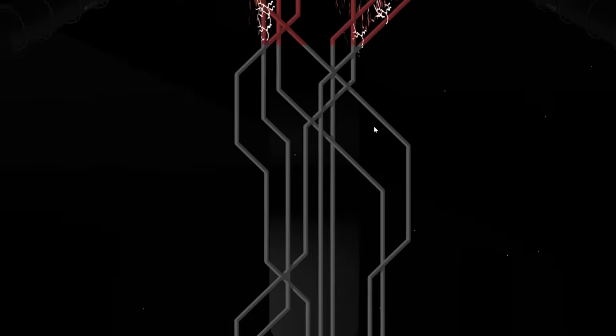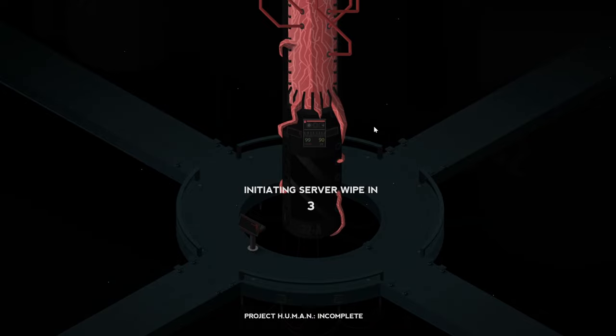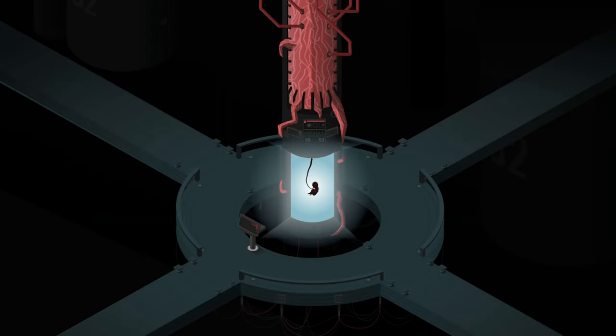Boost complete. Great job. You're dead — what happens now? There we go. It's taken us some time, but pretty happy that we managed to complete this. Some cutscenes over here as well. Project human incomplete. Initiating server wipe. Database status: all data lost. Restoring power in three, two, one... Project human complete. So that's the first human — after all this apocalypse that happened. And there we go, we have officially completed this series.